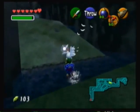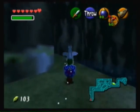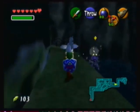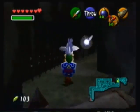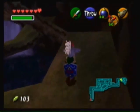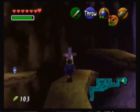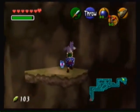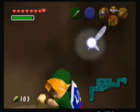Alright, now we are getting close to Zora's Domain. Then we will get another piece of heart over here. Hold on, just one moment. There is also a Skulltula over here, but it is turning into day, so we will have to use the Sun Song to put it back to night.